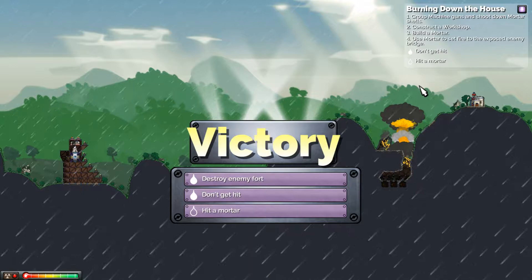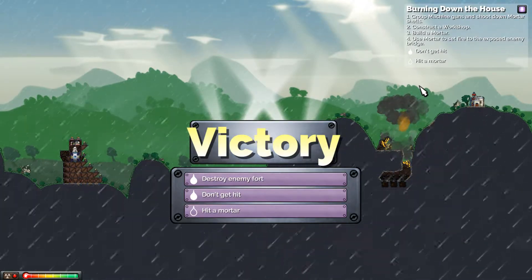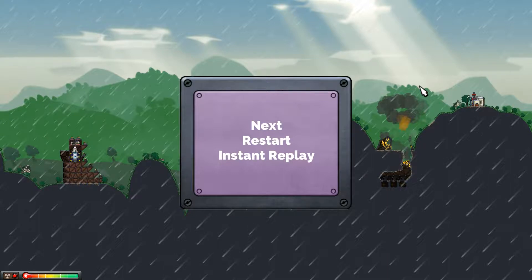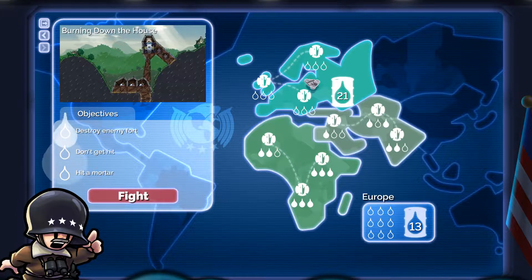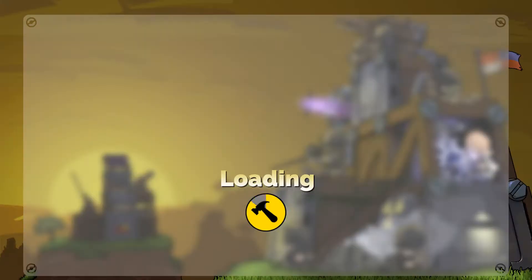Hit a mortar! I should have focused — I hit the mortar in the air, not the mortar emplacement. Anyway, let's keep going. We've got two now, we just need three on the rest. Okay, next mission: destroy the enemy fort, don't attach to floating islands, snipe all machine guns — oh my goodness, this is intense.